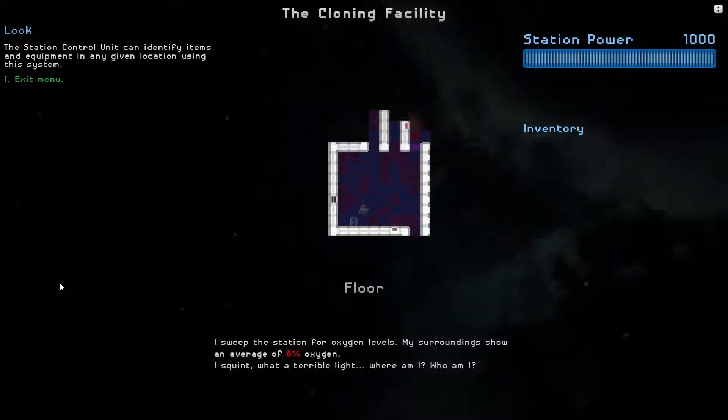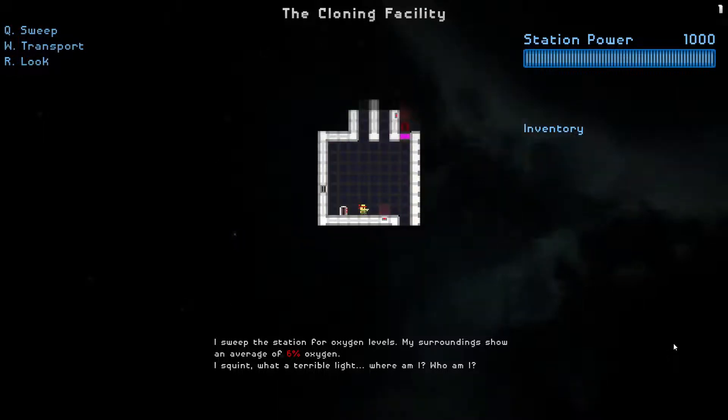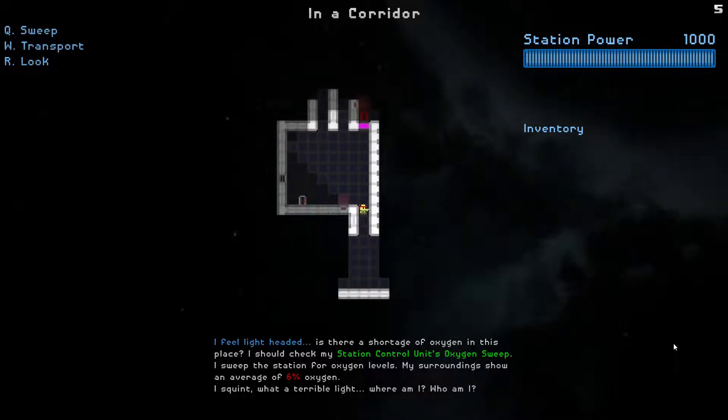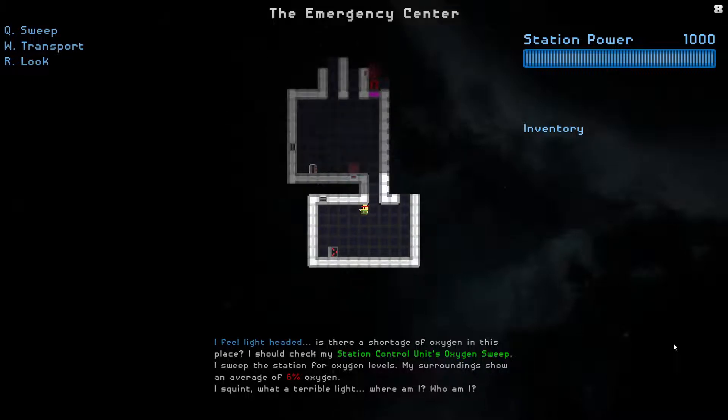Here's a cloning machine, by the way. Look over here - there's a door. The game really builds on a fictional narrative; you get explanations of where you basically are. We're in a corridor right now, leaving the clone bay, and now we're in the emergency center here.